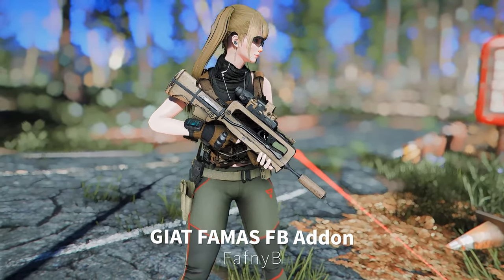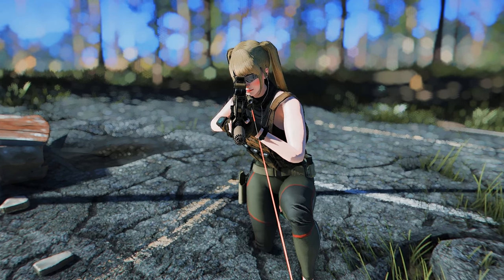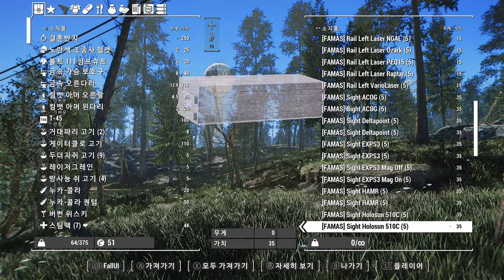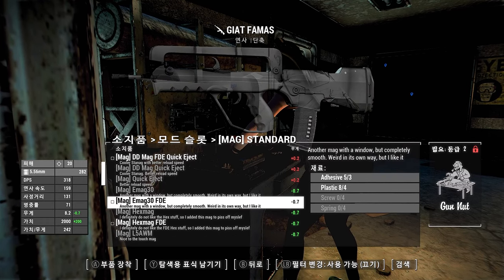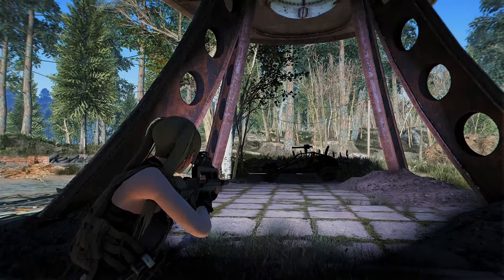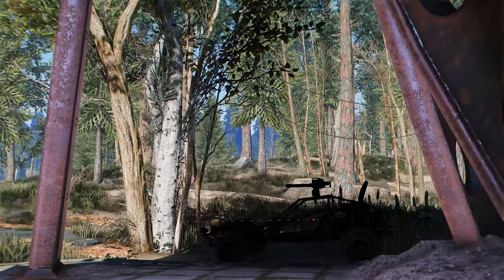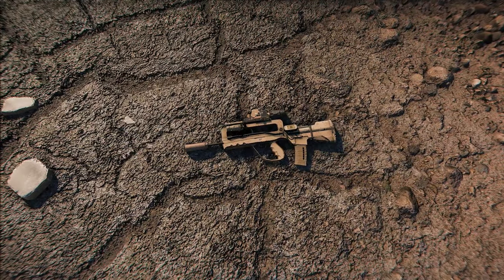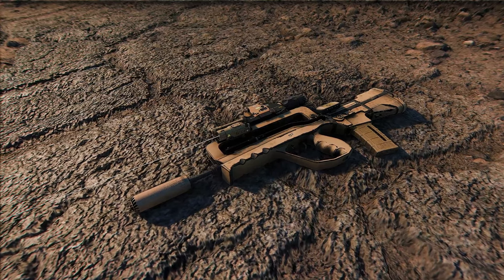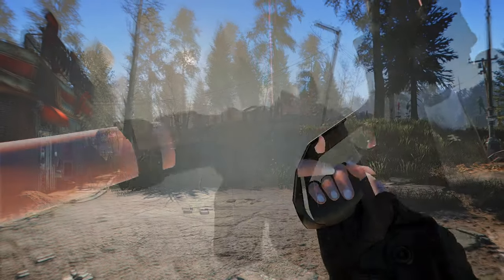Next up is the Gyat FAMAS FB add-on. This is an add-on mod for the FAMAS rifle, which many of you love to use. It expands customization options, adding a total of 40 modules, including a flashlight modification that was not in the original mod. The new laser also supports auto beam, which is very cool. Moreover, Black FDE customization is applied to the new items, so you can mix and match the color sets as you like. This mod is great news for players who have been using the FAMAS regularly.